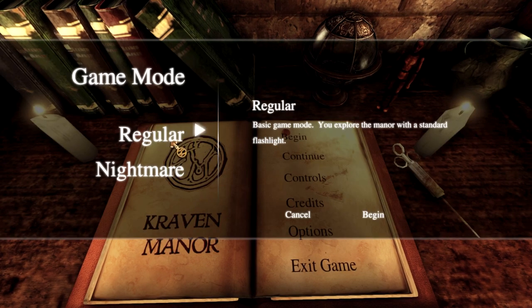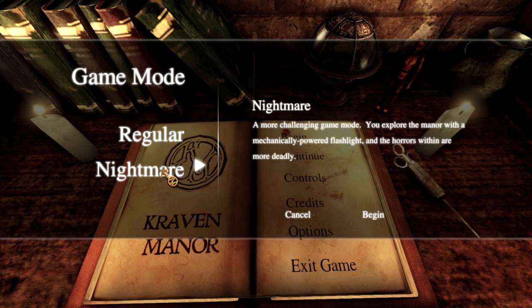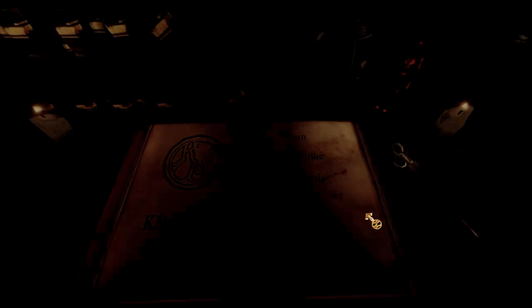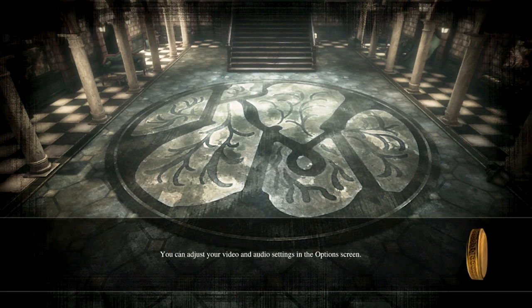Regular or Nightmare mode. Basic game — you explore the manor with a standard flashlight. Nightmare is a more challenging mode where you explore the manor with a mechanically powered flashlight, and the horrors within are more deadly. Regular, please. You can adjust your video and audio settings in the options screen.